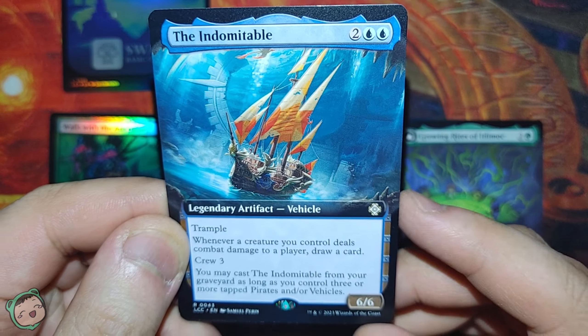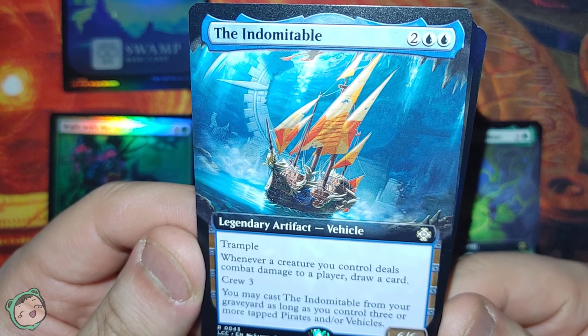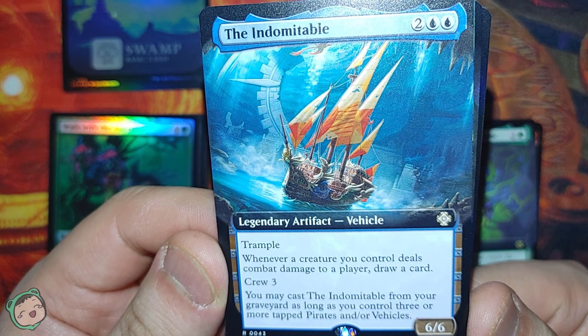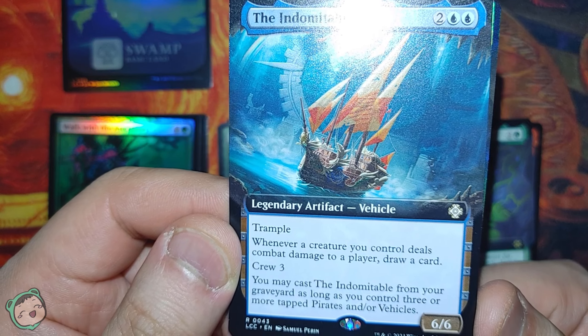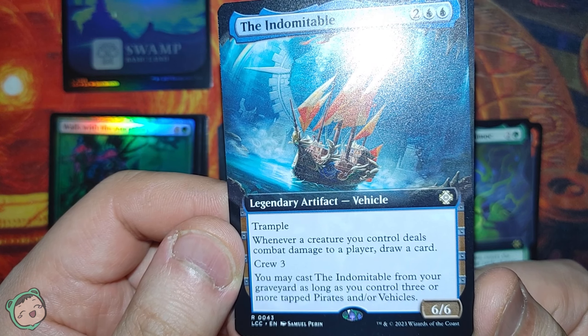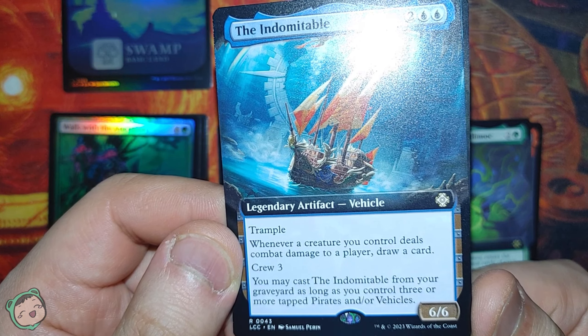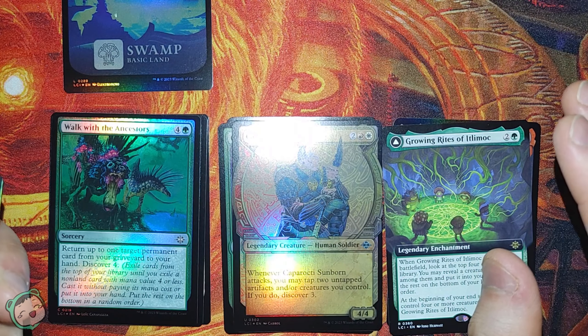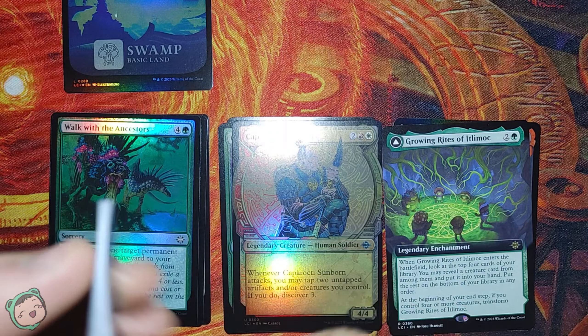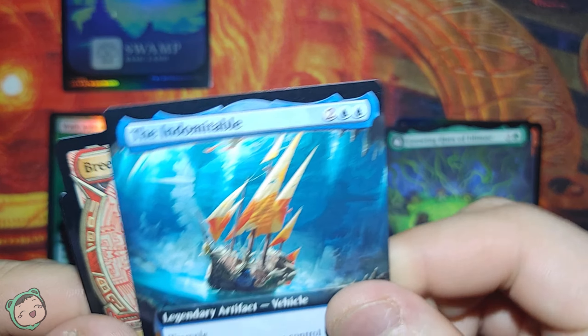Next up, we got The Indomitable, two blue-blue. Trample. Whenever a creature you control deals combat damage to a player, draw a card. It has Crew three. You may cast this from your graveyard as long as you control three or more tapped pirates and/or vehicles. This set is more focused on dinosaurs, so seeing pirates and/or vehicles is really interesting.